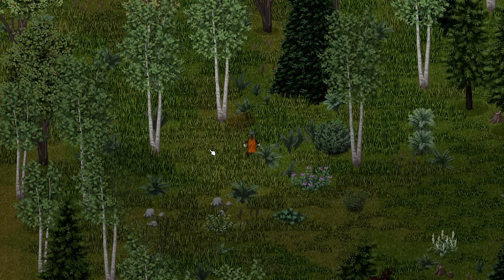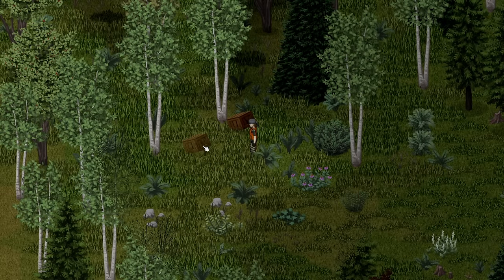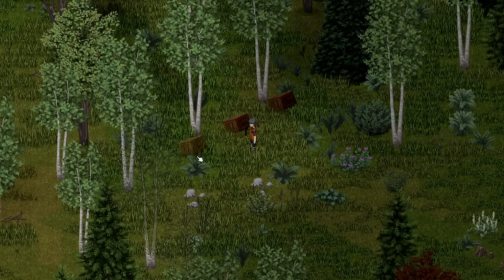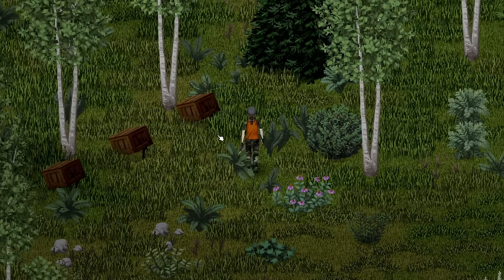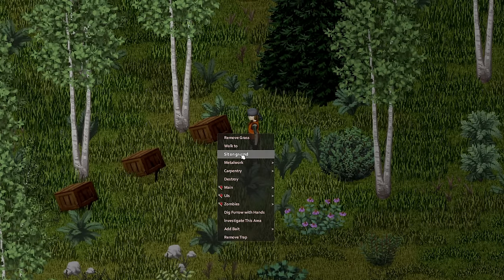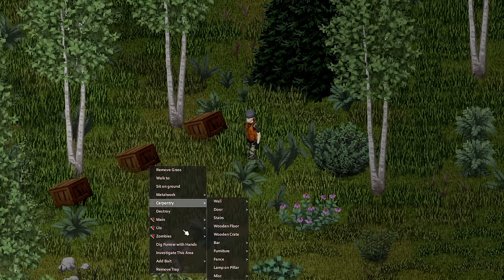Stick traps are easier to make but can only catch birds, whereas trap crates require more materials and a saw but can catch larger animals like rabbits and squirrels. Experience points are granted based on the size of your catch, with a minimum reward of 3 points per successful catch. I'd recommend trap crates as you'll always get a higher reward since the catches will be larger.